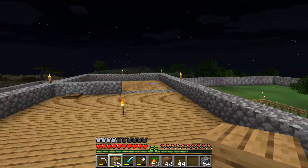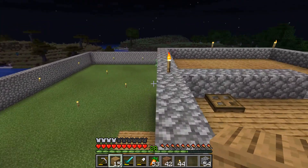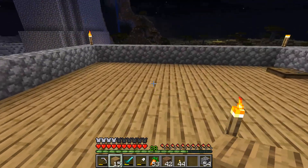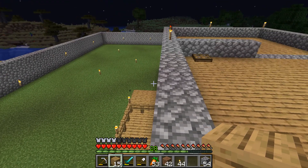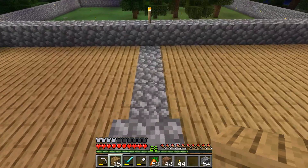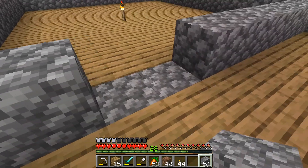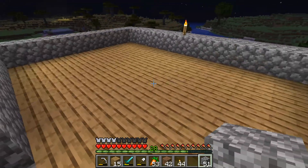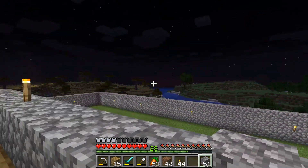We are about ready. I almost want to expand the house out this way a little bit, but that could be a little bit of a pain. Nah, let's not. I think I know what we'll do — we'll just have this be the room unto itself right here. And then this will just be like a nice porch deck area that we can go out and enjoy the view.